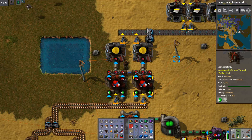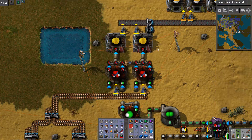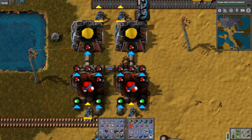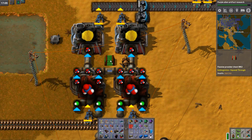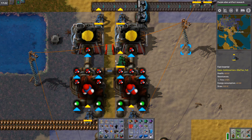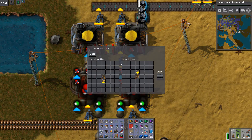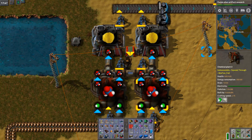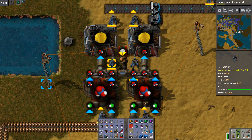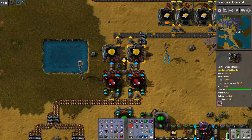Wait, where are these not outputting anything? What's going on? The tungstic acid — I need to dump that somewhere, into the provider chest. I can do it here if I modify the inserters a little bit. Put it in there — why are they not putting it? Ah, because they need to be taking from further away. There you go, then the robots bring it away immediately.